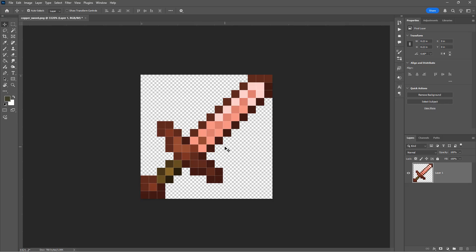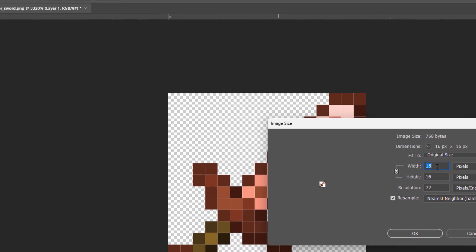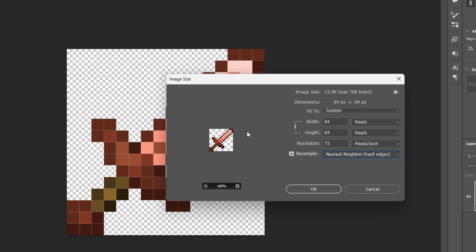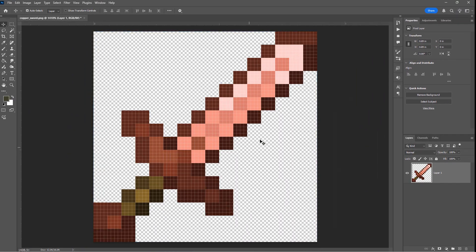I want to make more detail in here, and for more detail we just need to make the size larger. Go up to Image > Image Size and I want to make this 64 by 64. I always do an even multiple — doubling gives 32 by 32, times four gives 64 by 64. The reason is that it divides the pixels evenly and stays nice and sharp. Also where it says Resample, set this to Nearest Neighbor or Hard Edges. All drawing programs will have this option when changing size — you don't want gradients or smooth enlargement. Choose Nearest Neighbor and choose OK.